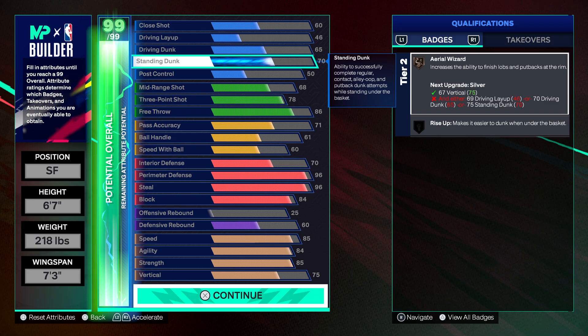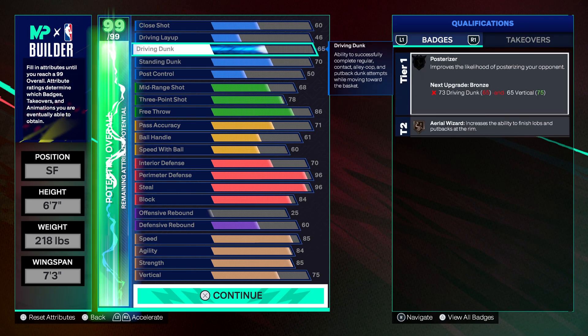This 70 standard dunk is gonna give you the standard dunk packages — you unlock them at 65 and 70. You can go up to 72 on a standard dunk for the bronze rise up, depending on what you want to drop. We'll talk about that at the end real quick.